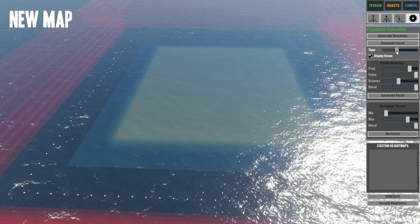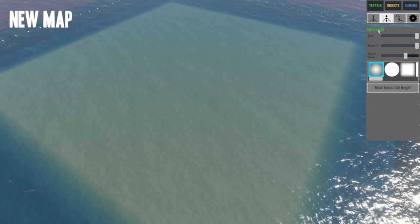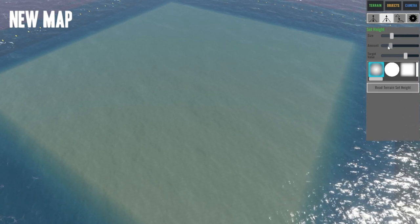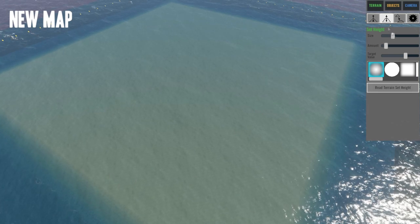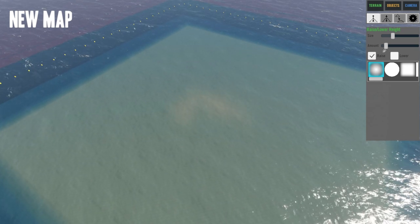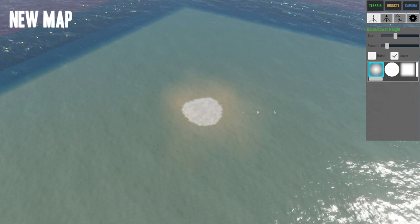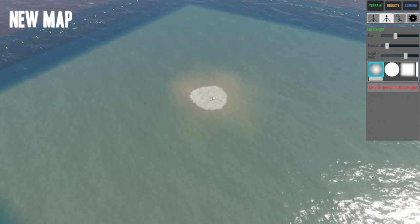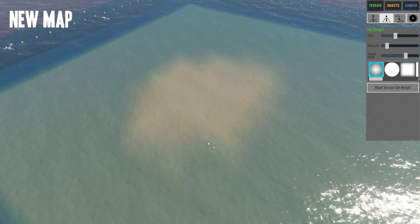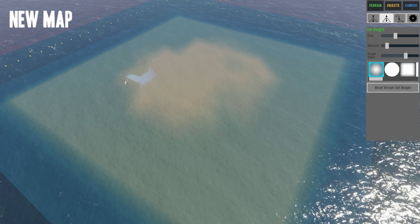I change the time a little bit so we can see more without the glare. The second thing I want to do is take the size right down, take the amount right down, leave the size up a little bit more, then come in and raise just a tiny bit — not too much, just there. Then select that area with the height tool and spread it out to basically the edges, leaving just a little gap. That's what I like to do.